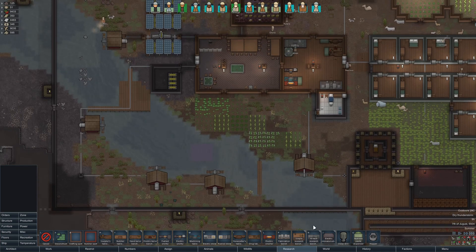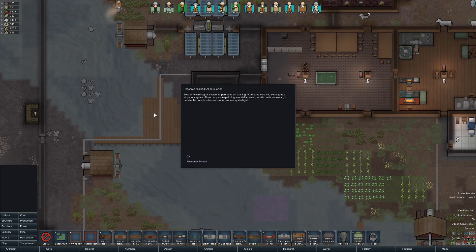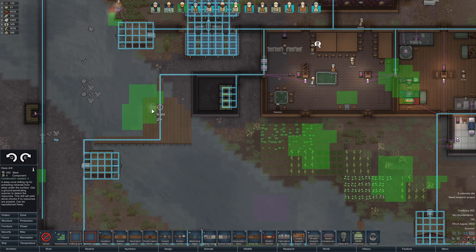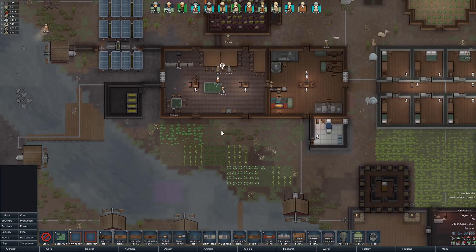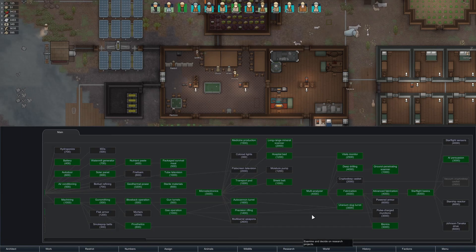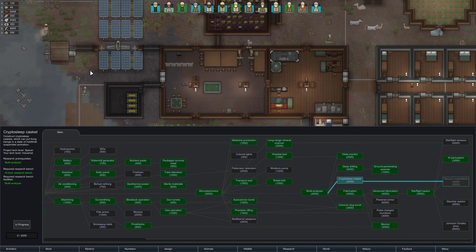We have a dry thunderstorm again. One of the ship research things is now done - AI persona - and then we need persuasion done as well. We need a cryosleep casket too, so let's start that research.